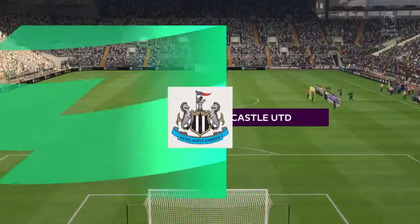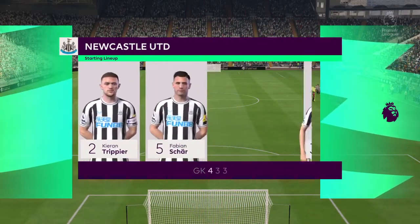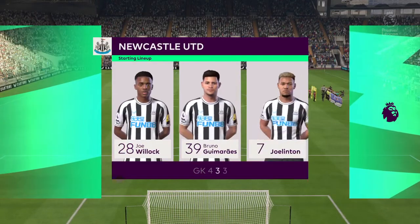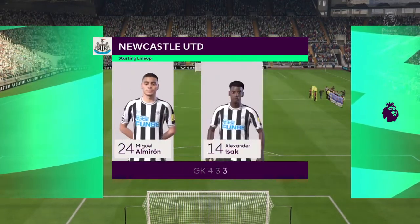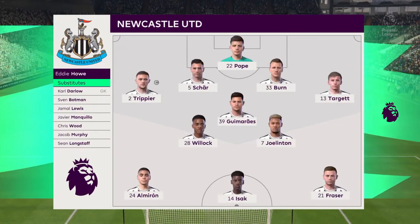So the starting XI for Newcastle United. Nick Pope gets the nod between the posts. Kieran Trippier starts with Matt Target in the full-back positions. Miguel Almiron plays with Ryan Fraser in the wide areas, and the striker today is Alexander Izak.